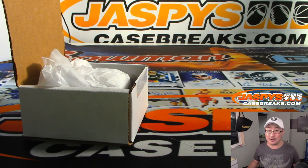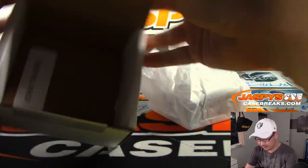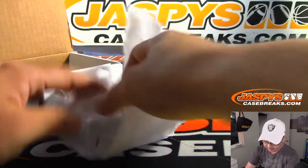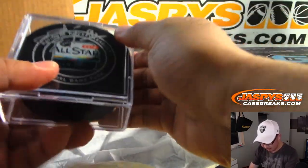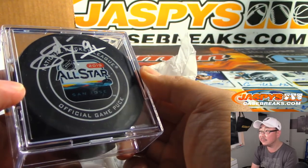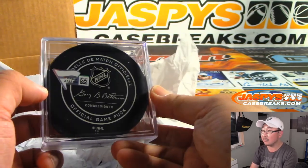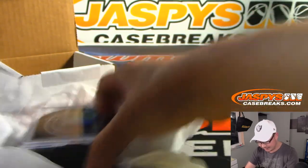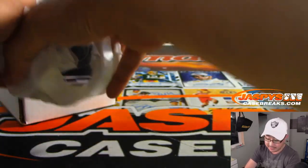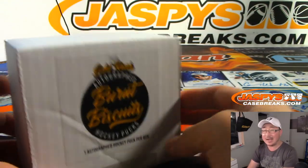Panagiotis draws blood in the trade. And this is an All-Star puck — an official All-Star puck right there from 2019. There you go. Panagiotis drawing blood in that trade. And there you have it ladies and gentlemen — Burnt Biscuits in the books. Thanks for watching.